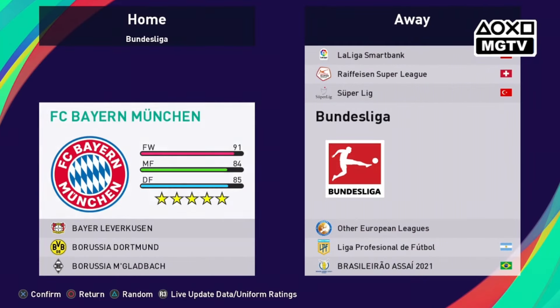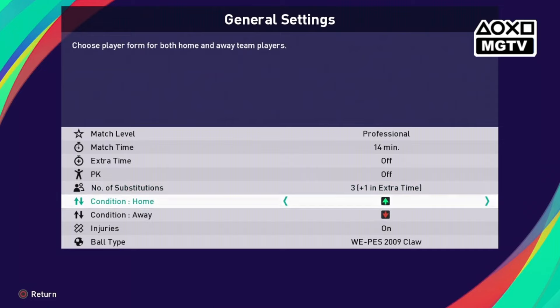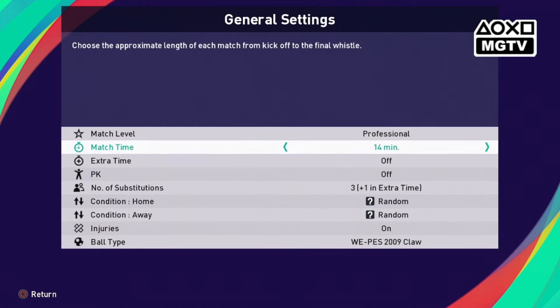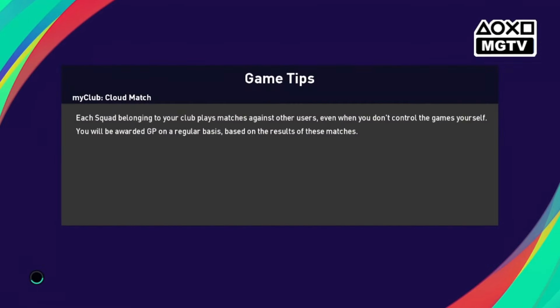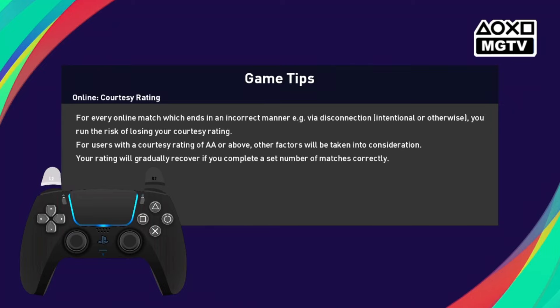Udah hampir 1 minggu saya tidak update atau upload ya, karena ada urusan. Makanya hari ini saya upload semua trick atau skill yang paling mudah — yang sering digunakan para pro player tentunya. Untuk skill-skill yang lain yang agak ribet itu skip aja karena nggak akan digunakan ya. Kita gunakan yang mudah-mudah aja, yang paling mudah untuk dipelajari juga tentunya. Langsung aja kita akan menuju ke kick off. Dan perhatikan gambar atau DS5-nya yang ada di pojok kiri ini ya — terutama fokus di analog kanan.